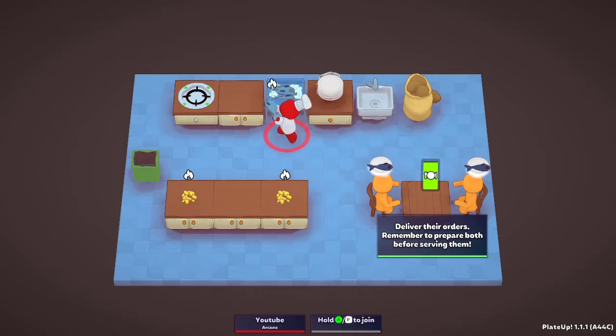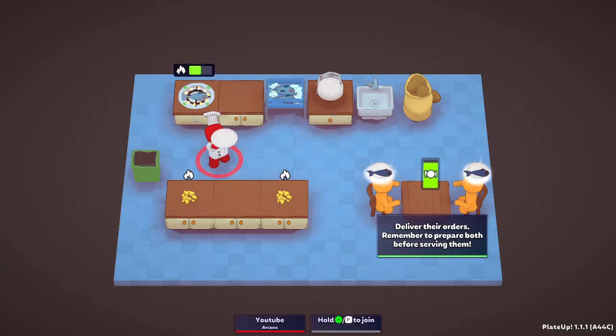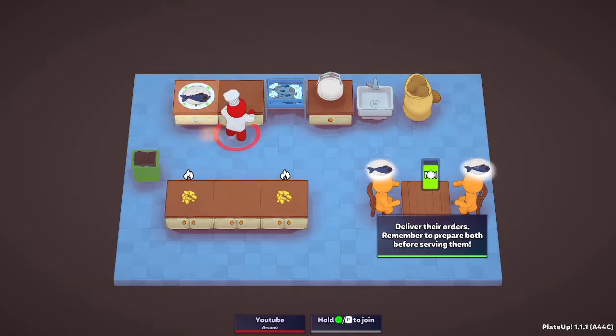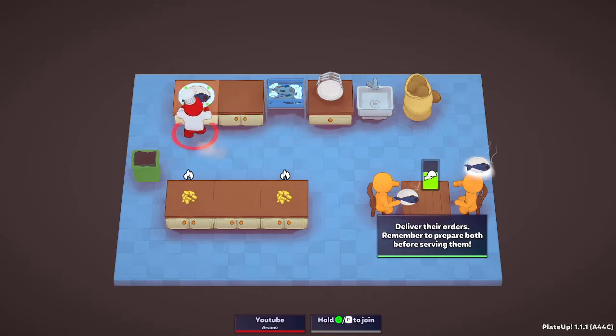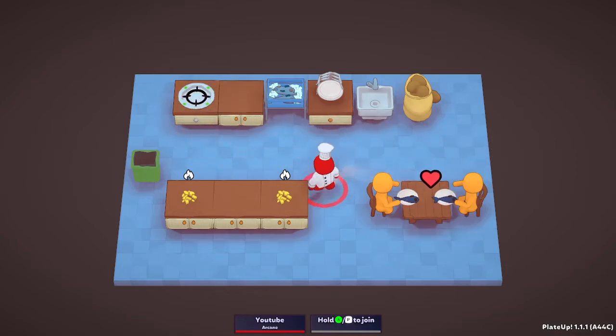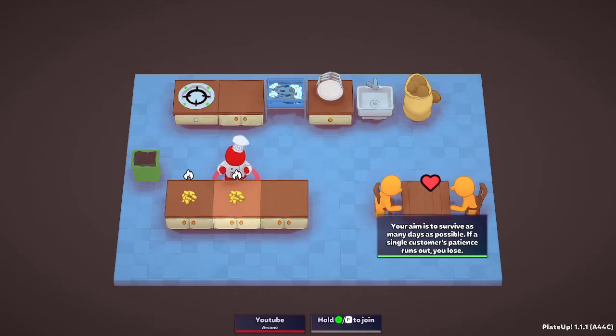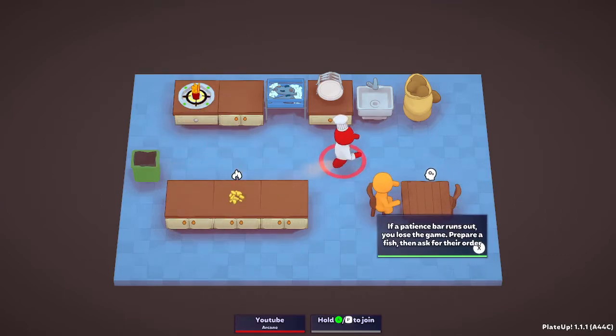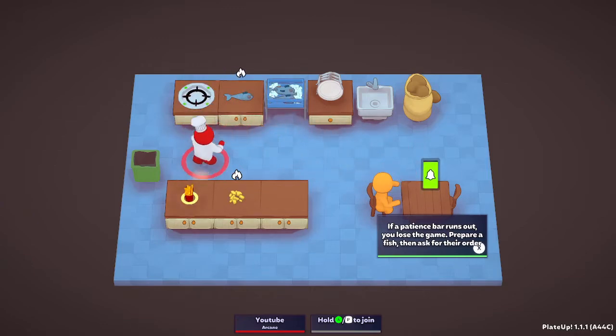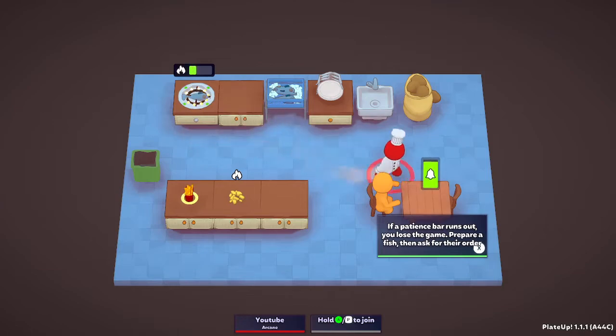What do you guys want? Oh, you want two fishes, okay. We need two hobs. Because they require them both at the same time, we should give them when they're both done. If a single customer's patience runs out, you lose - that's kind of insane.